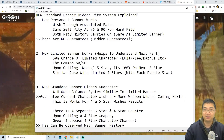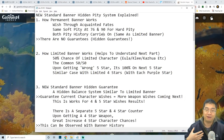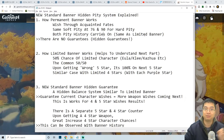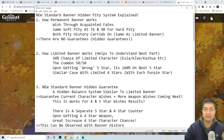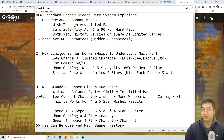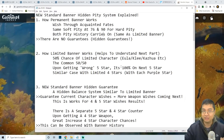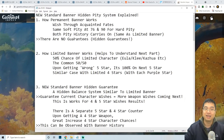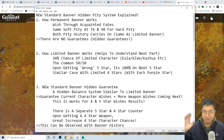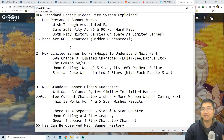Similar to the limited character banner, the permanent banner also carries pity forward with each new patch — after patch 1.5, 1.6, 1.7 — this carries forward. The difference between the permanent banner and the limited banner previously was that there were no guarantees on the standard banner. But upon discovering this new hidden pity system, it means there is actually a hidden guarantee that we'll explain in this video.